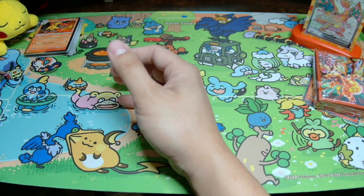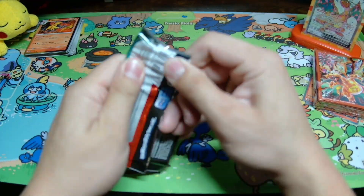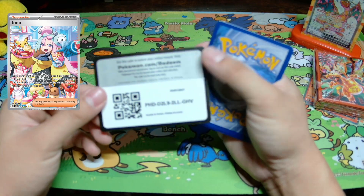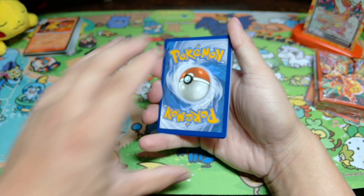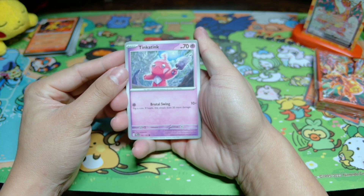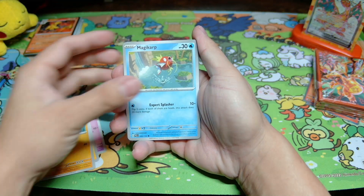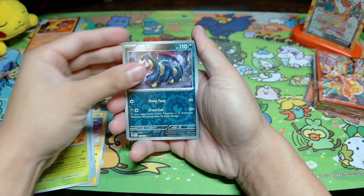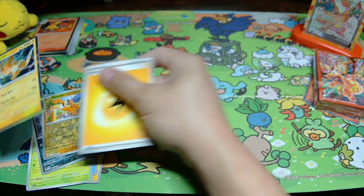We strike out on the Scarlet and Violet base. But next up we got Paldea Evolved. I don't know about you guys but still waiting to pull that Iono — she has been so elusive. Pulled her full art but not the special illustration rare, so let's see if we can do it here. We got Tinkatink, Pincurchin, Makuhita, Magikarp, Kilowattrel, Azumarill, Vespiquen, Seviper, Pikachu, and a Palmont holo.